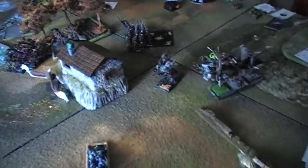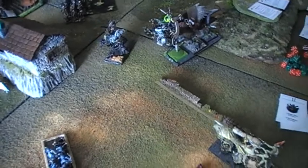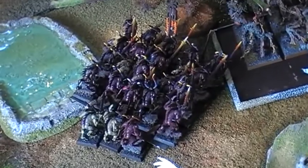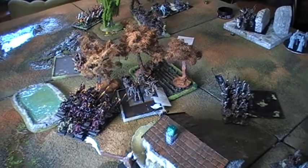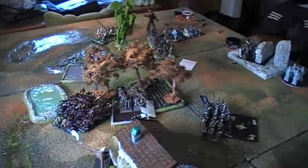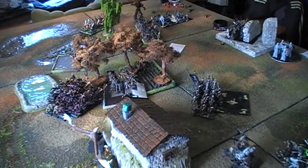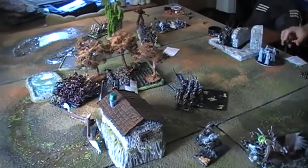In turn three, the hope harvesters move about and the myrmidons are summoned onto the battlefield. This is the theme of this devious army of demons - they summon units all over the battlefield to arrive in the fray through the veil - the valence of demonic power.